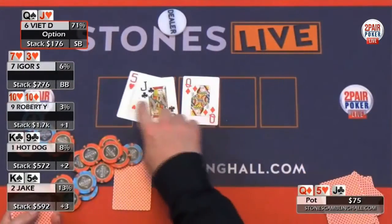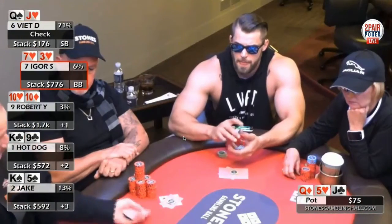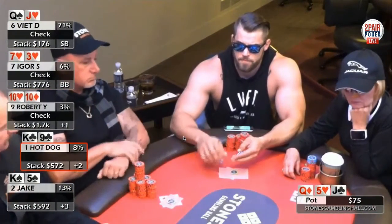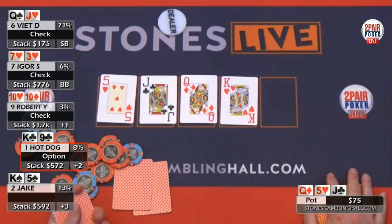The board comes out queen-jack-five. Robert, the pre-flop raiser, and Viet check out of the small blind, which is pretty common, and it gets checked around. Viet checks, big blind checks, pre-flop raiser checks — which I think is probably a pretty good play when he gets four callers. Hot dog checks with king-nine with a gut shot and backdoor clubs, and Jake checks with king-five.